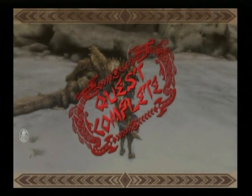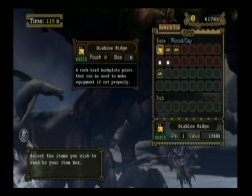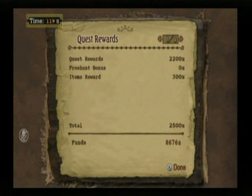Well that was pretty easy. Let's see the carves: Ridge, Fang, Fang. Don't want those twisted horns - I think that's pretty rare though.